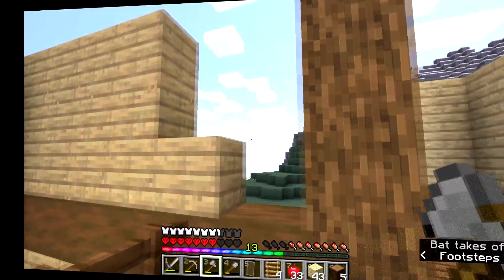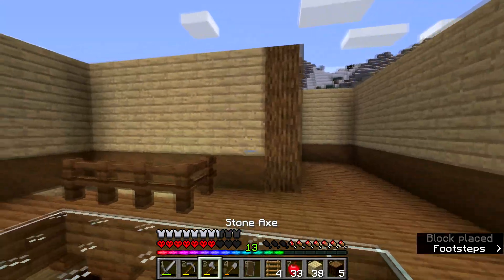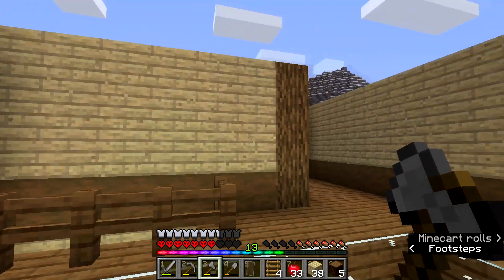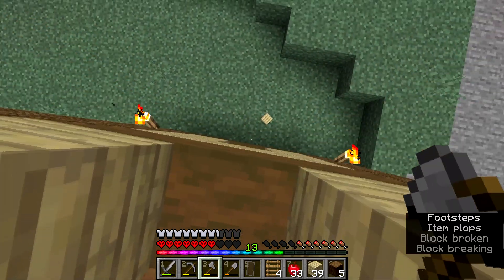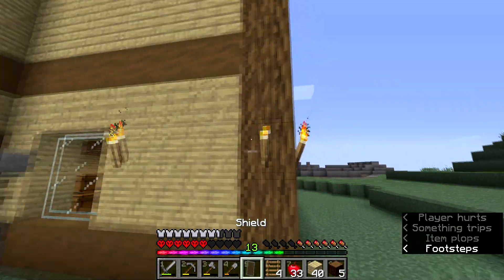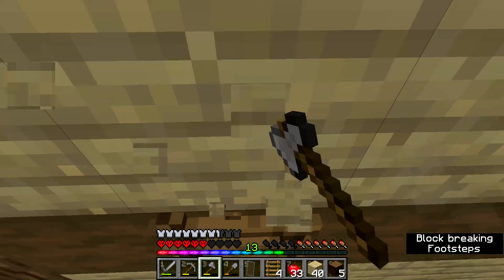All right guys, I've covered up all of this with birch — just a few more blocks left. Okay, so I've made all the walls. Now I think we should start working on the window areas. I'm definitely gonna have a window over here. I'll just knock these few blocks out for now just to make this easier.